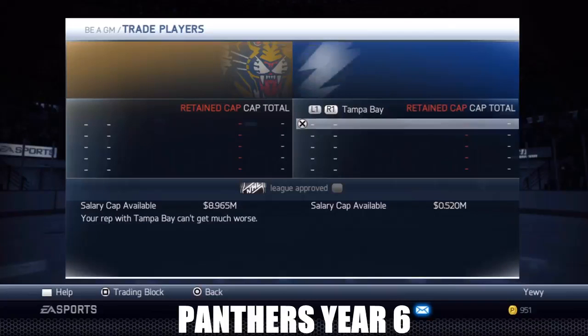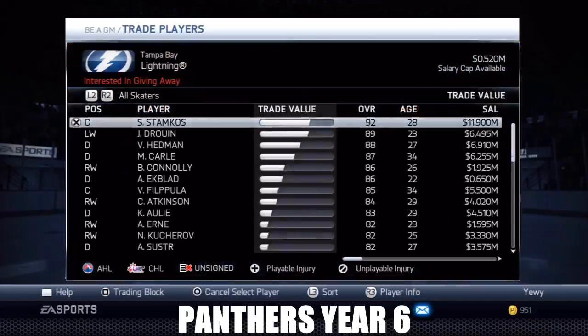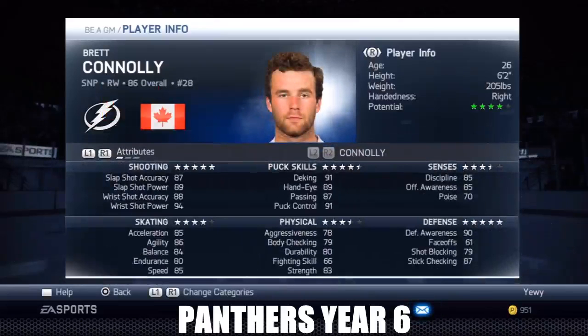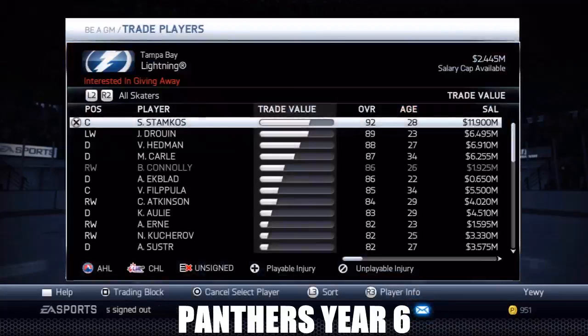We're gonna go with Connelly. Brett Connelly is a right-wing sniper, he's a second-liner, he's four green stars, he's got some pretty good shooting stats and puck skills, and his defense isn't too bad either. So we're gonna pick him up. Plus I wanted to get a bottom six man so we need another sixth.